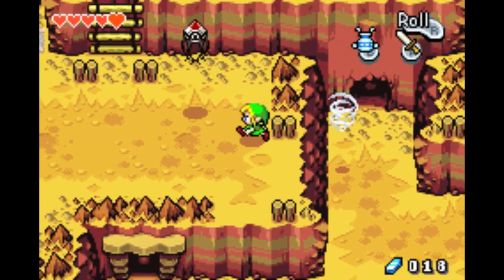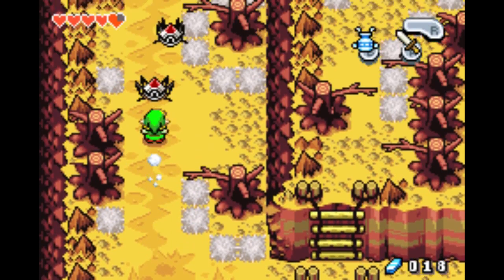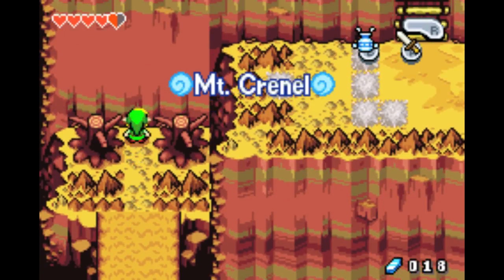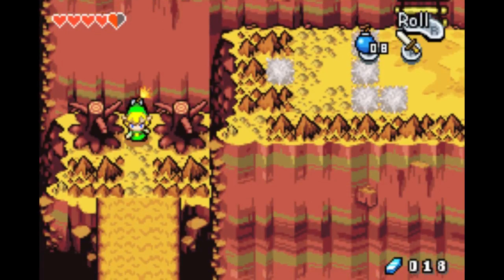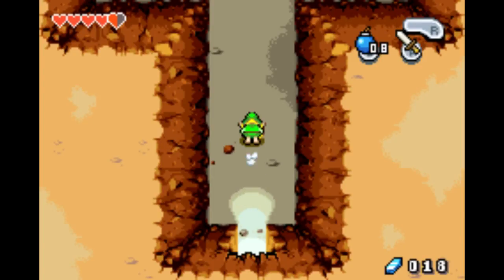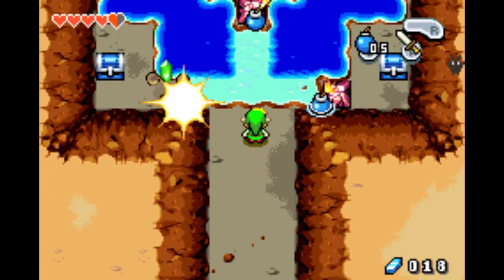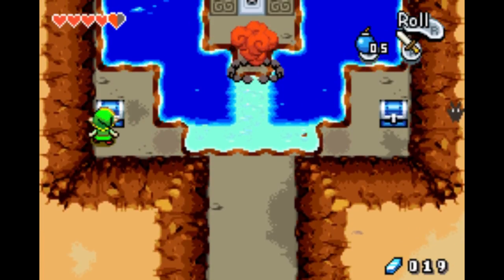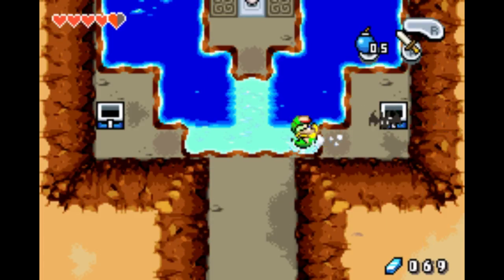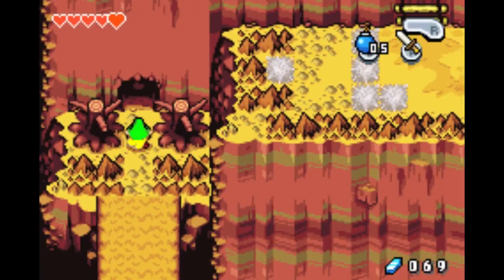Let's head over here. I'm actually gonna go this way because over here, this one is not too obvious, but it's like in the middle of two trees — so this is a bombing site. It's where you have to put a bomb. You got a kinstone piece, 50 rupees, and a piece of heart. That's all that's there; the kinstone piece is nice.